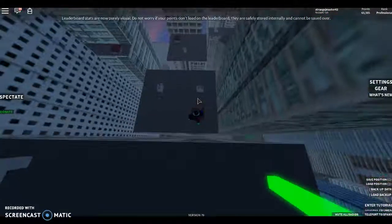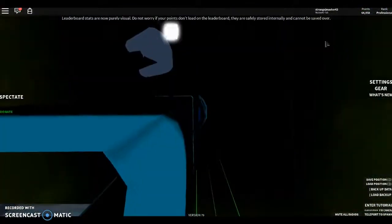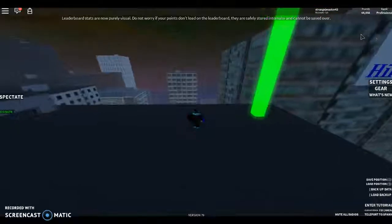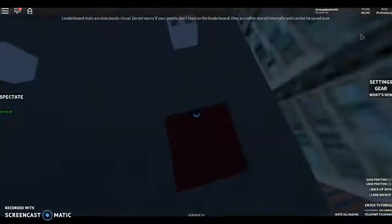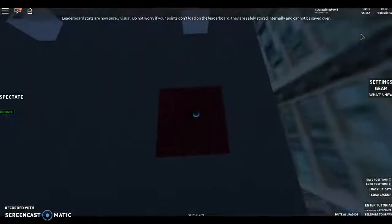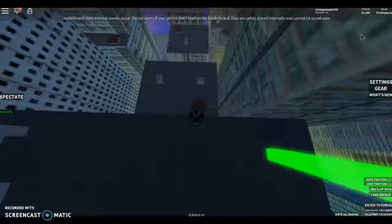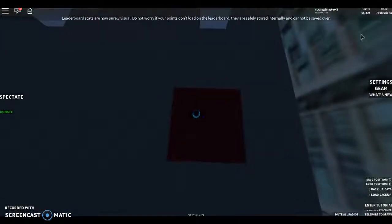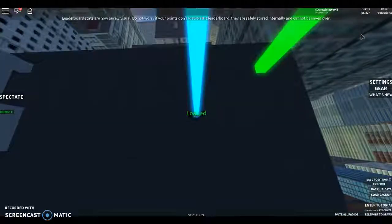Just keep doing it over and over — shift at the very last second before you hit it. Sometimes it can only give you 174 points if you don't do it at the right time. But you can just keep doing this. You can see I'm at 64,000 points right now — 500 points right there, and I got 496. Just keep doing this a few times and you get so many points.